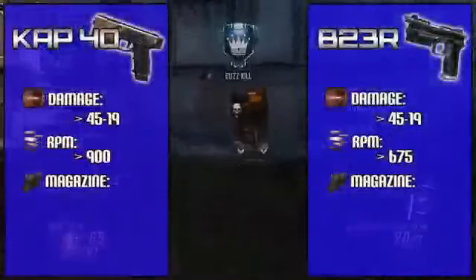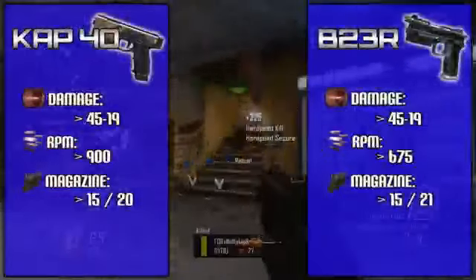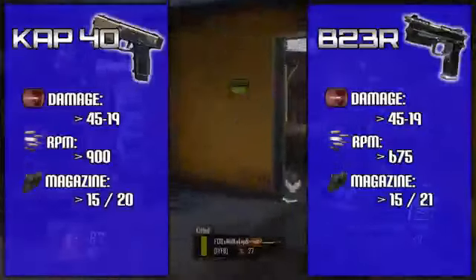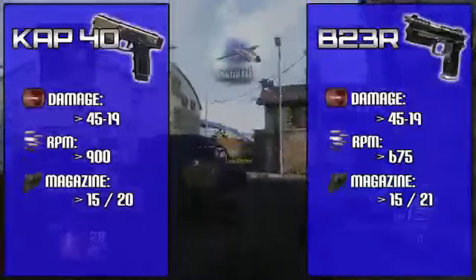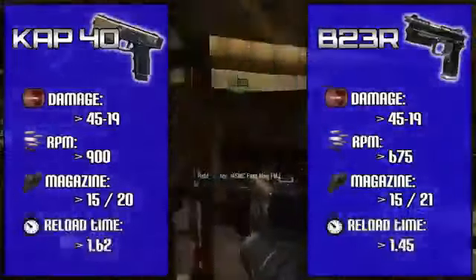Before you start thinking these weapons are crazy overpowered, both of them have a measly 15-round standard clip, which is really nothing — it allows you to take out an enemy or two, but with 15 bullets you really can't do much. As for reload times, they both clock in at about one and a half seconds, which is actually pretty fair considering how powerful they are and taking into account their magazine size.